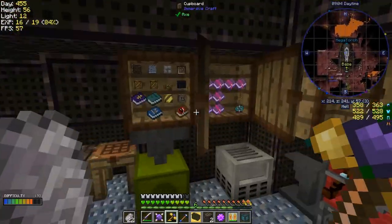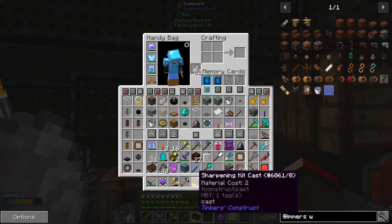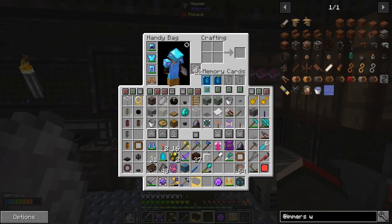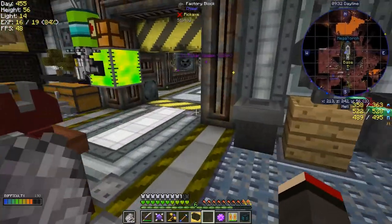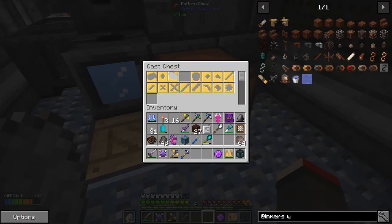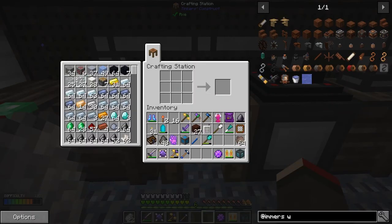While I do anything else, let me put these blocks away. Some factory blocks — yellow and black — there, that's cleared up. Let's put this away. We're getting steel plates now — great. The next thing I'd like to make is the cloche.